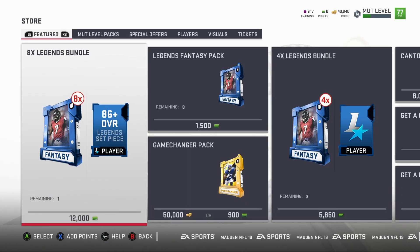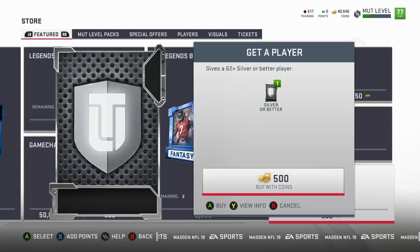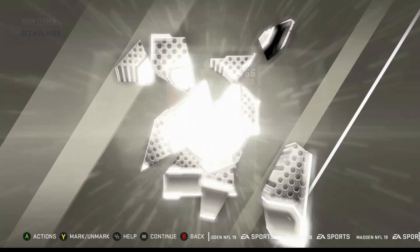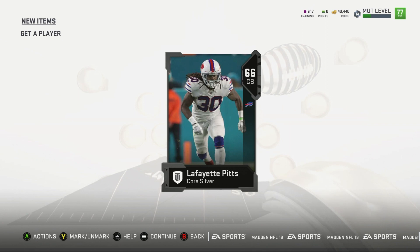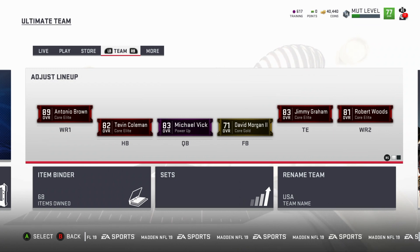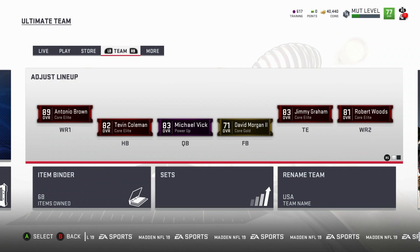We just sold that OBJ card that we sniped. If you haven't seen my sniping video I do have one out there, link will be in the description. Also if you want to know how to make money on every single pack opening, I recommend doing these silver get-a-player packs — I have a video on my channel where I opened 100 of these. That's pretty much going to conclude today's video. I'm going to be making another campaign tutorial right after this one, so stay tuned. Smash the subscribe button for more content, hit the like button if you enjoyed, and I will see you guys next time.